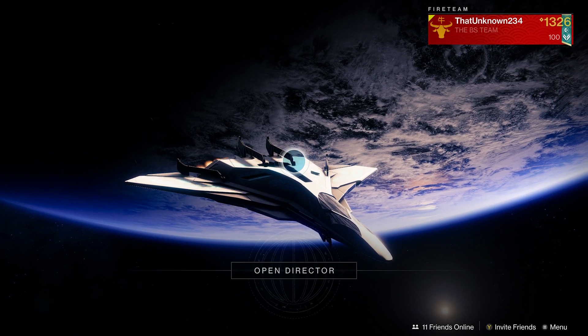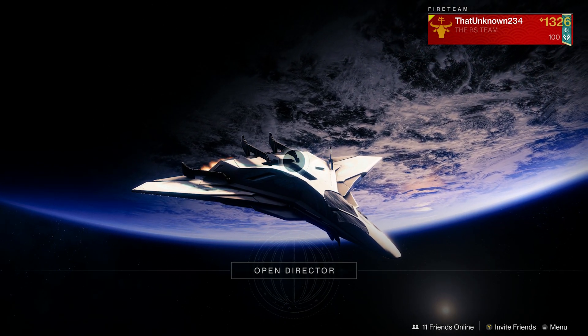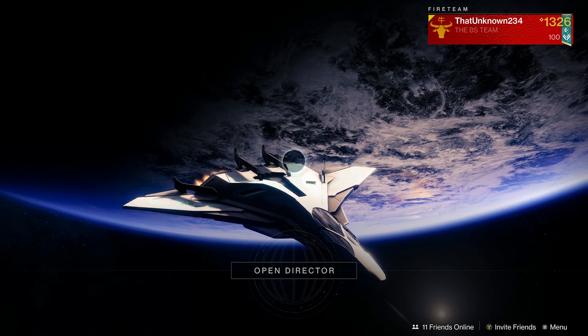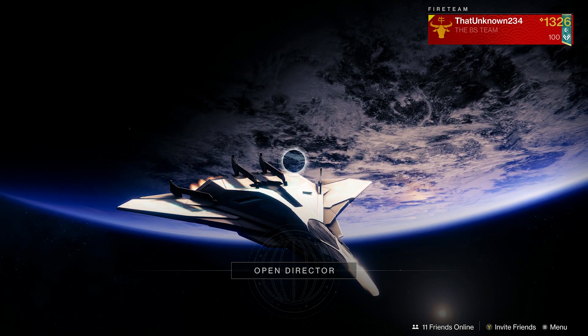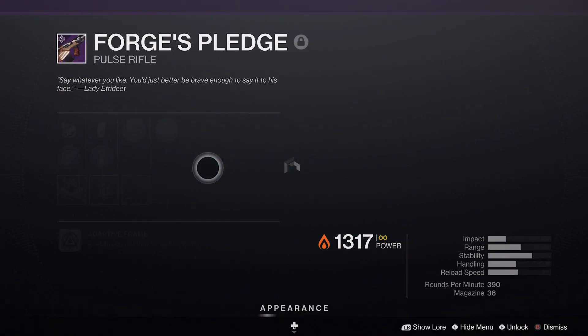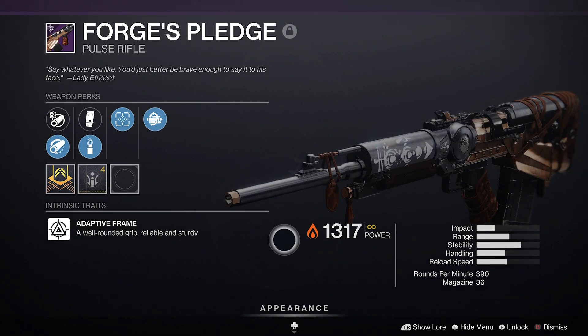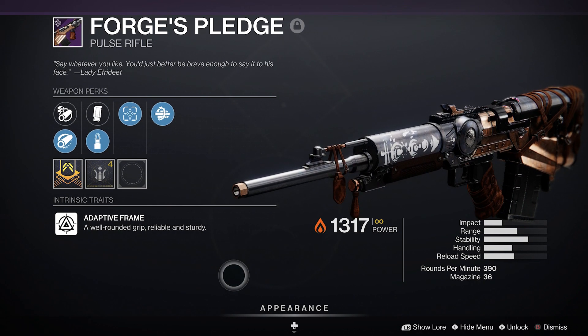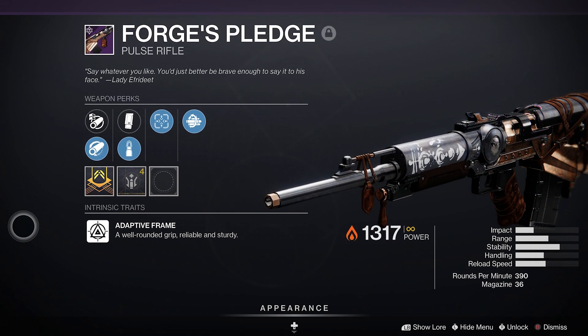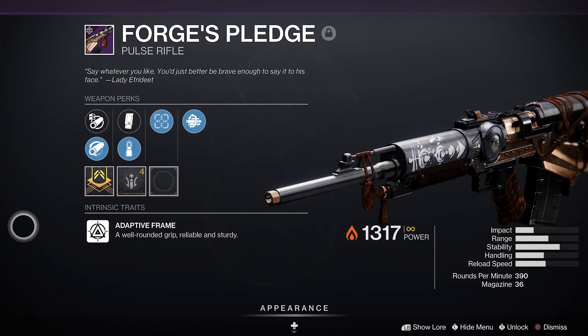Hey, what's going on everyone? How you guys doing today? Welcome back to another YouTube video. Today we're gonna be checking out probably one of the most hyped weapons I've seen in a while. We're gonna be checking out the new Iron Banner pulse rifle, the Forges Pledge. I've been hearing tons about it. Everyone keeps saying it's the new Bygones, so we're gonna see what the hype is all about today.